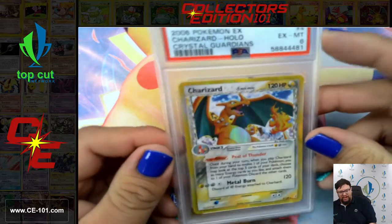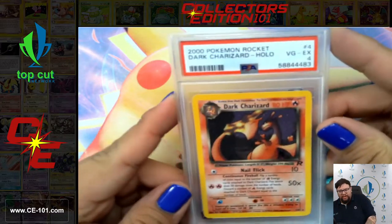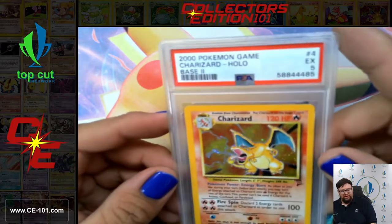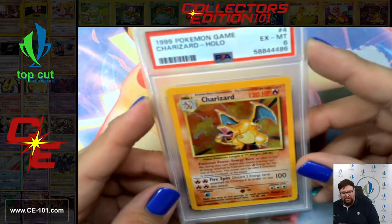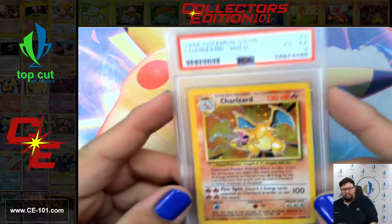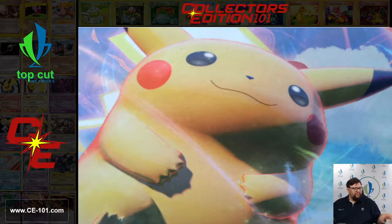Crystal Guardians Charizard came in at a 6. Dark Charizard Holographic came in at a 5. Another Dark Charizard came in at a 4. Base Set 2 Charizard — 4. Base Set 2 Charizard came back a 5. Original Base Set Charizard — we got a 6. Base Set Charizard — 7. Base Set Charizard — 4. Another Base Set Charizard — 5. We just got a huge slew of these things. Fantastic card.